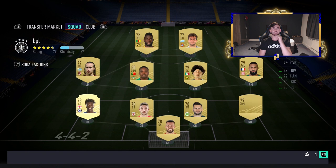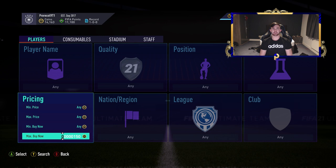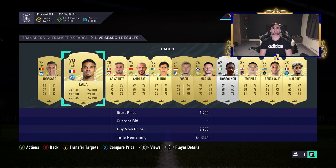I'm still getting used to the new system - not a huge fan of it personally, but it is what it is. What we're going to do is pick three players at around 3k per player for 10k, because if you've got 10k you can be picking up like three players at once, selling them all for profit and then go again. It's difficult if you put all your coins into one player at 10k and that's all your coins gone.